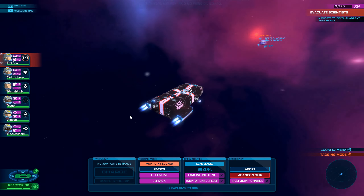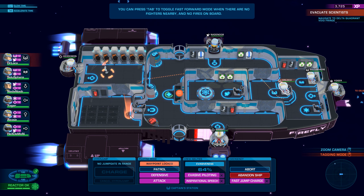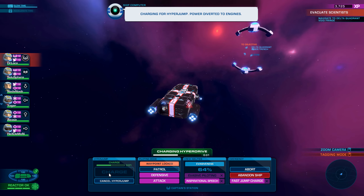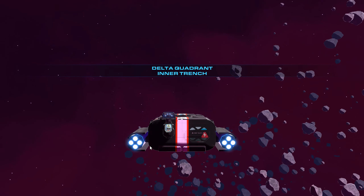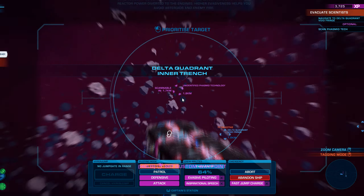Those glowing helmets — I suppose they have some sort of protective shields. They hurt. They hurt. But I don't need to waste breath on that, because you've seen how much they hurt. Phew. Oh, scannable — unidentified phasmid tech. Let's go get it.